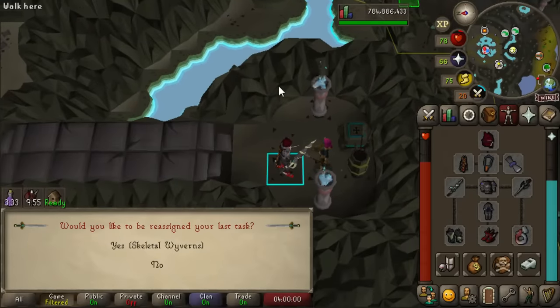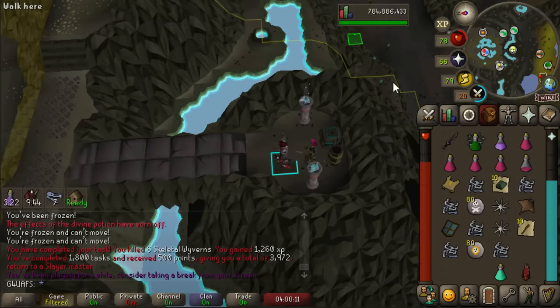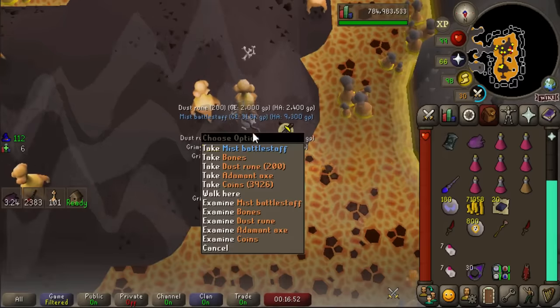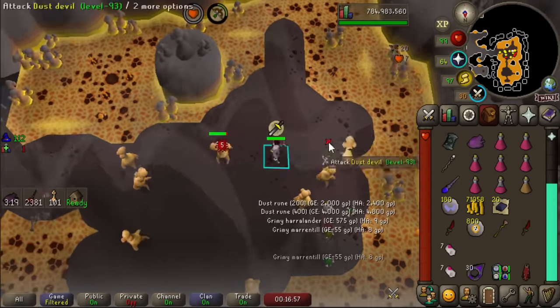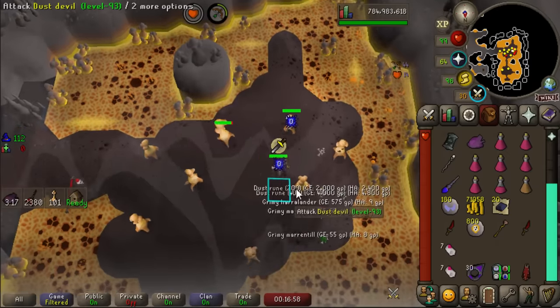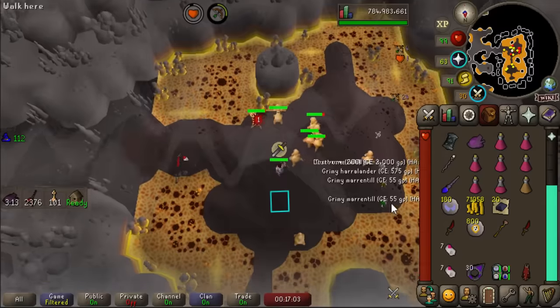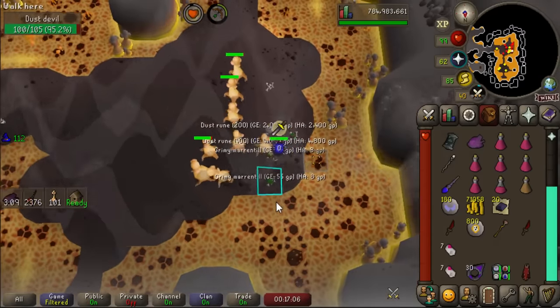Also, this is the third Skeletal Wyvern task I've gotten in a row — not like I did some skips and got it again; she gave me back-to-back-to-back. I can't say no because it takes like two minutes and it's Slayer XP. First superior of the Konar grind and we get a missed Battle Staff — how heartbreaking. We still need the Eternal Gem on this account for the collection log, so hopefully we can get that soon. We're only at 42 million Slayer XP, so I'll see you at 100 mil.